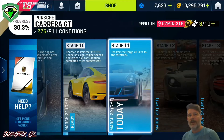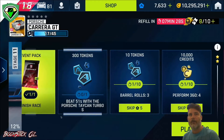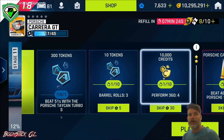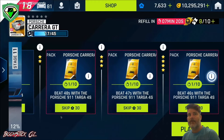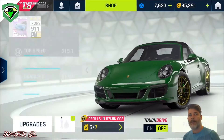which you will need a 4-star maxed Targa in order to get all the rewards. For finishing the race you get a pack, you do 3 barrels you get 10 tokens, and if you do 4 360s you get the credits. And if you beat 46 seconds in the Targa, you will get those packs. Obviously, they're protected there by the star rating.